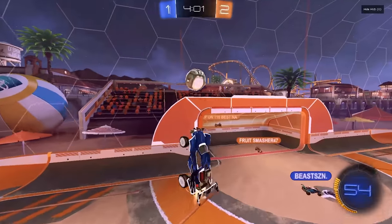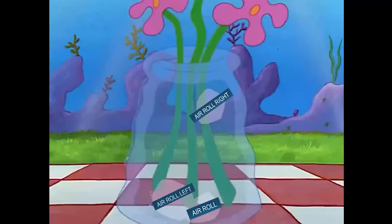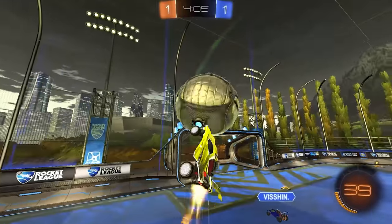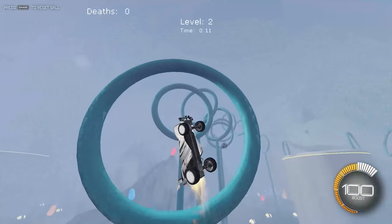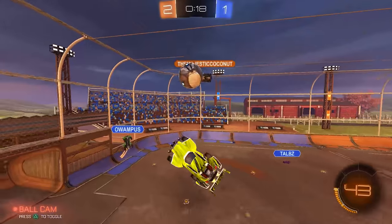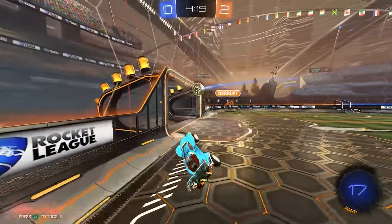However, when you get to a certain level, many are tempted to learn the other directional air roll. Having two directional air rolls isn't necessarily bad — it's just going to take way longer to learn with barely any benefit. Truth is, you can pivot your nose three-dimensionally with just one directional air roll. The only real perk of learning both is you can rotate your hood to get a slight edge on some touches. But 99% of the time you should be hitting the ball with your nose anyways, so this is almost always a non-factor.